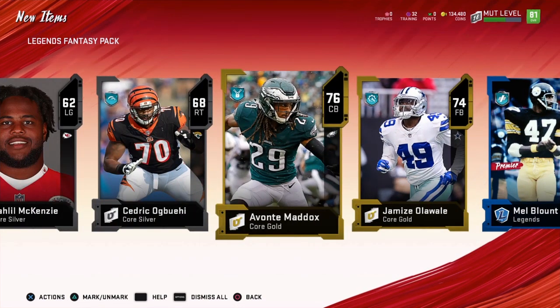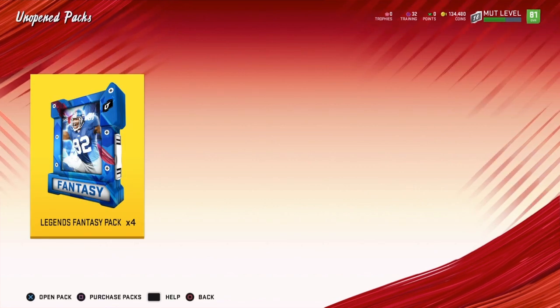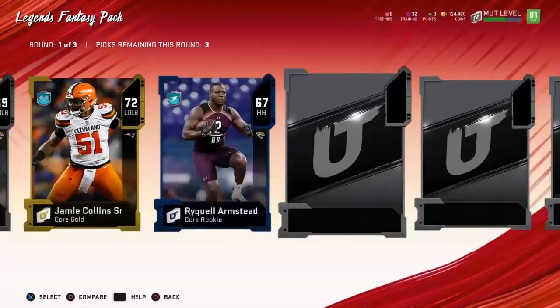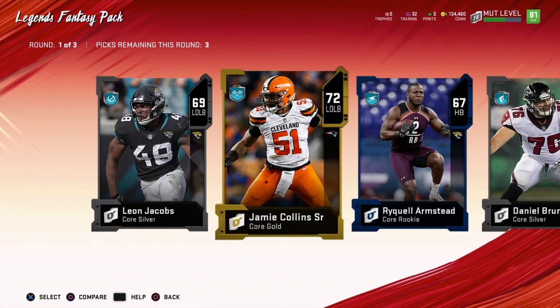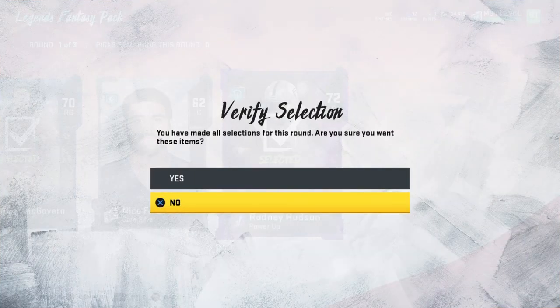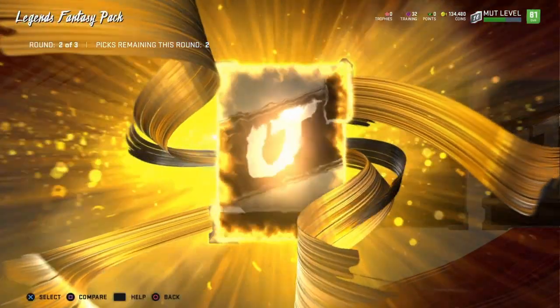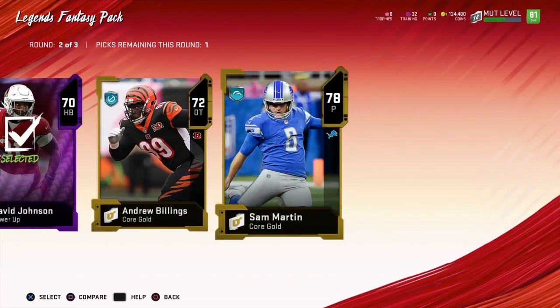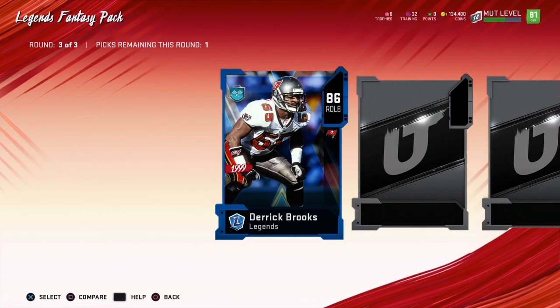Let's go ahead and open up the next pack — you have to back out first. Okay, four more packs. We get a power-up Rodney Hudson — nice! And there's a power-up David Johnson, we'll take that. And 86 Derrick Brooks — nice, nice, we'll take that.